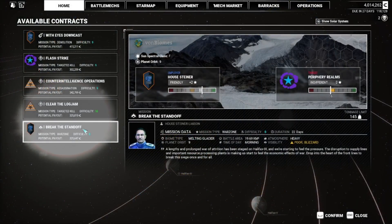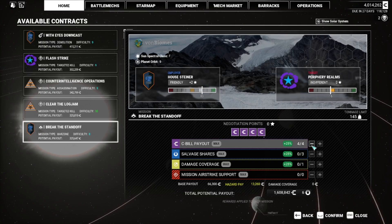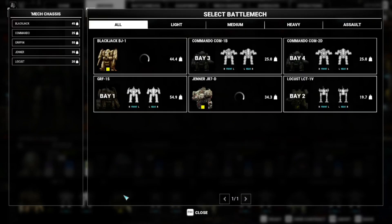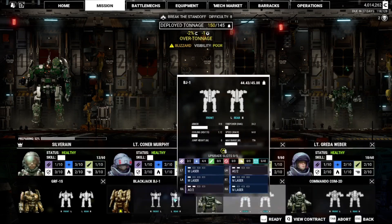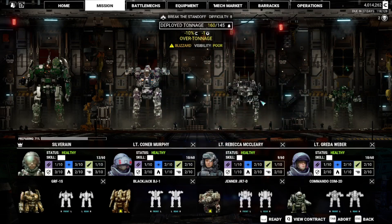With all the repairs done, it's time to try and get some money back. I've got good damage coverage on that contract - it will pay for everything. What I don't use I get to keep, so I'll grab that. I should maybe get some salvage, but we're going for the money. The mission area is under a heavy weather warning - it's going to affect visibility and sensors. No one is great with guns so it doesn't matter too much who I pick here.